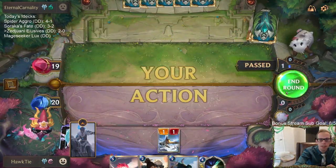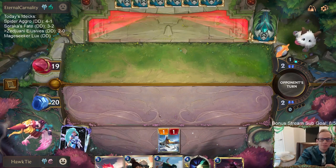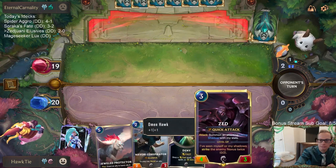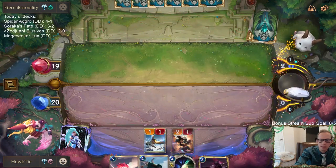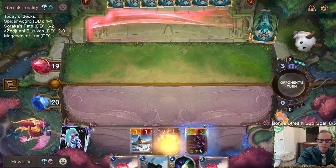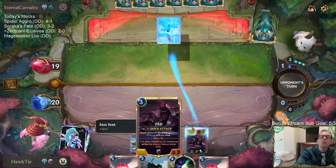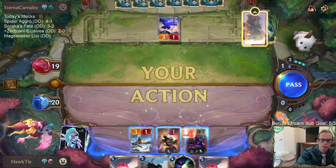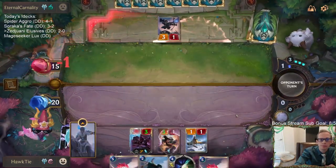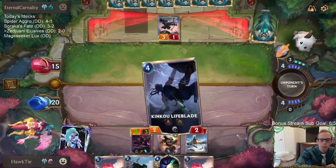Sejuani is one out of five — clutch! Turn three Zed — I was going to get turn three Zed. My turn three Zed was going to be so cool. I'm glad they didn't block the Omen Hawk — I don't actually want to make that trade because of my Conspirator, but they don't know that.